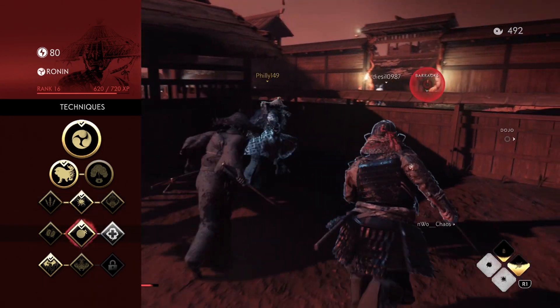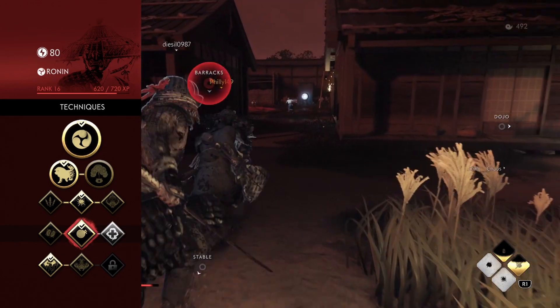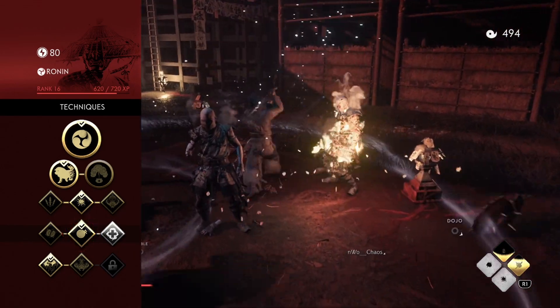The second perk I like to take is Resolve Increase. This perk synergizes well with Weakening Burst as it costs one Resolve to do the burst, and it's not a good idea to use your burst only to have a teammate go down a few moments later and then you can't revive them. Also, if you use your ultimate, it'll be a third faster to get it back available.